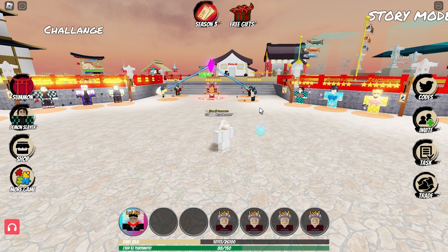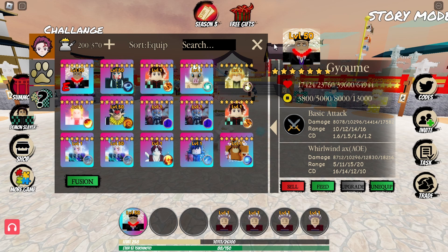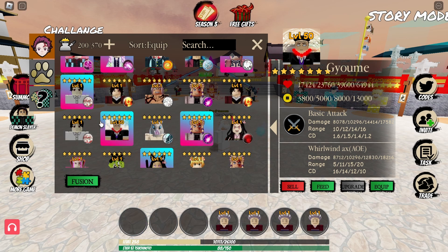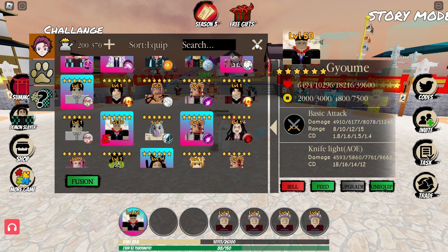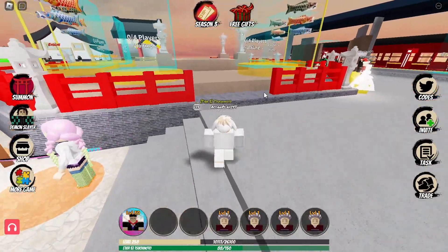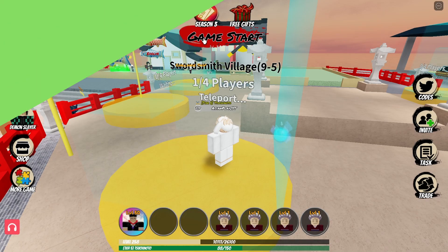Alright, so in the last video, ladies and gentlemen, we showcased the Gyomei 7-star Evolve level 50. So in today's video, we are going to be showcasing the Gyomei 6-star, Evolve at level 50. Let's get him equipped and see if this Gyomei 6-star has better or worse effects than his 7-star brother. Let's hop into story mode and check him out.